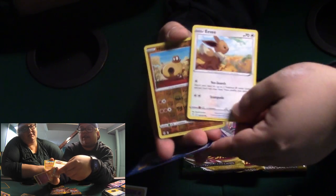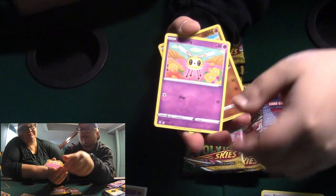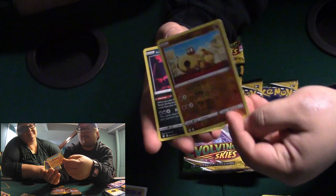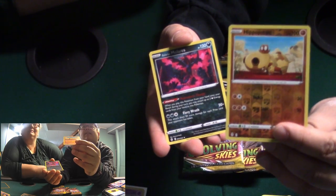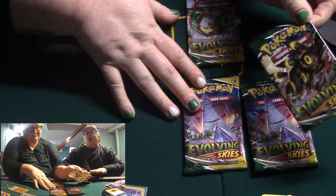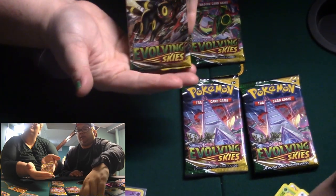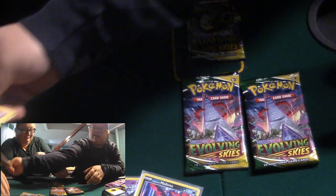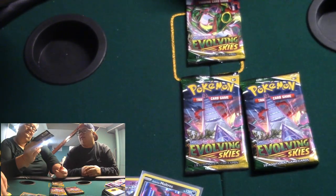Eevee! I don't have an Eevee. Is it Glaceon? Oh, my bad, I'm dumb. Hippopotas — H-I-P-P-O-P-O-T-A-S. I'm looking at this from the back of a tripod. There we go, alright. Blissey.